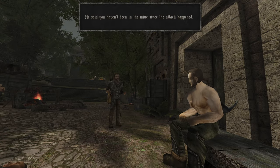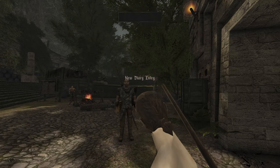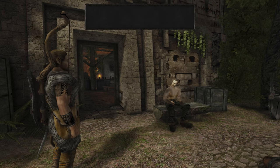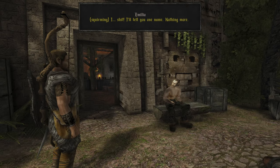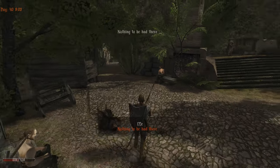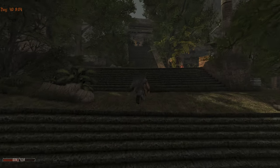He said you haven't been in the mine since the attack happened. I don't know anything. Help me find out who was behind the attack. No, I don't want anything to do with it. If an idiot like Leonard notices you're behaving oddly, it won't take long before Esteban finds out too. Blackmailing everyone here. I'm listening — Huno. Go to Huno, he must know something about this business. But it's weird that nobody cares about Senyon laying dead on the ground.